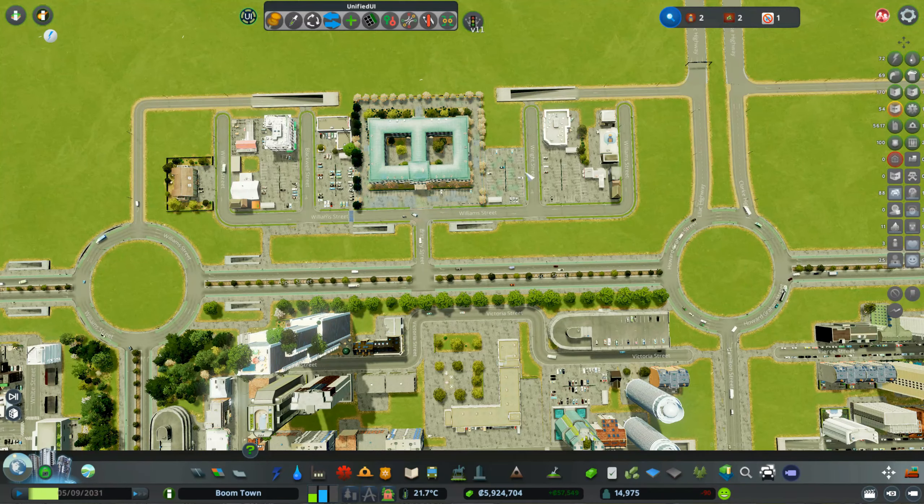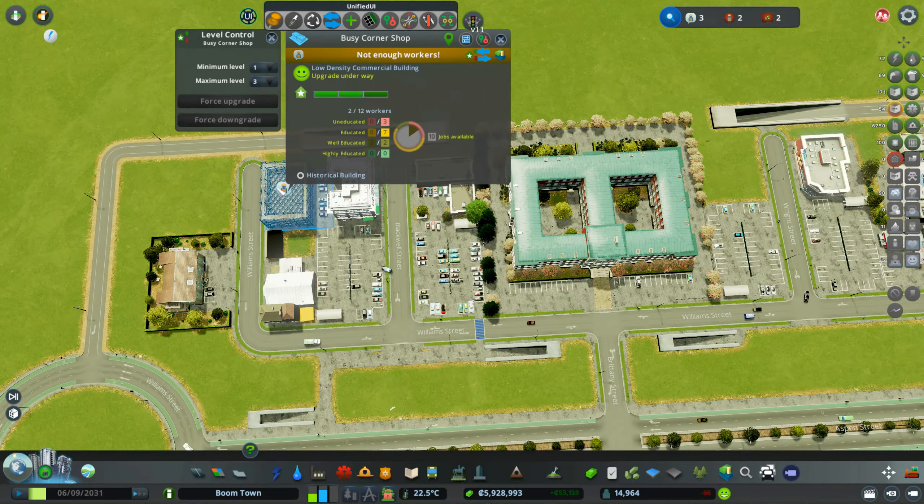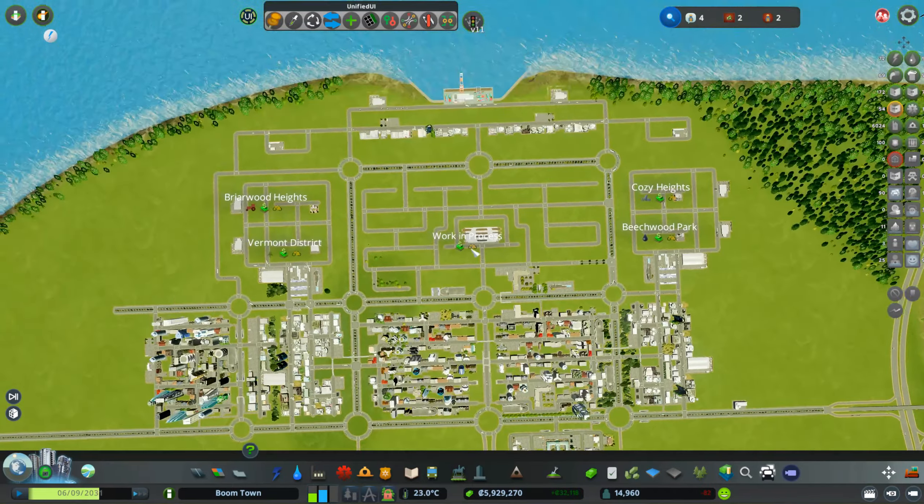So we finally have a university, which is nice. We don't have an office there yet, and this building is already complaining about not enough workers — yeah, that's a common problem around here.